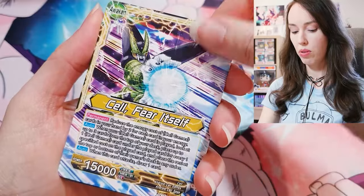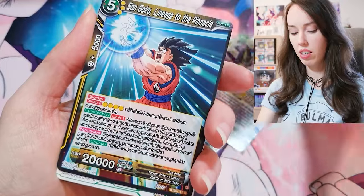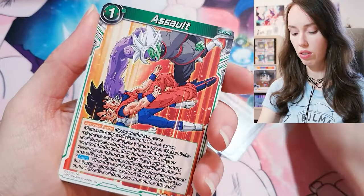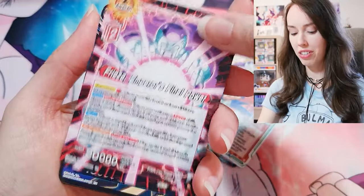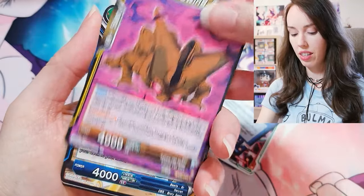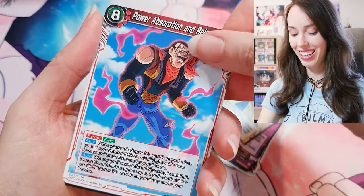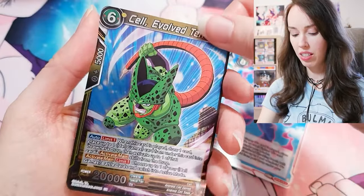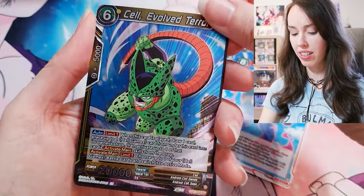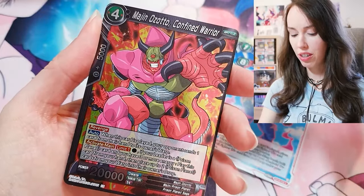SS Blue Vegito, Cell — that's a sick card too actually. 17, Sun Goku — love that card so much. Freezer, Gogeta, Cell, Beat, Power Absorption and Release — oh that's a cool Cell card. Majin Ozodo, Confined Warrior — cool.